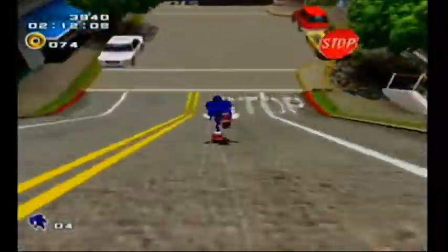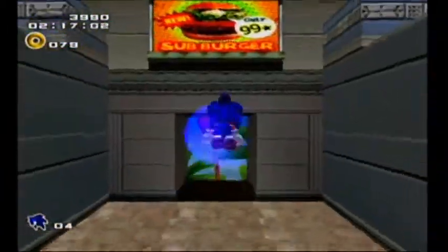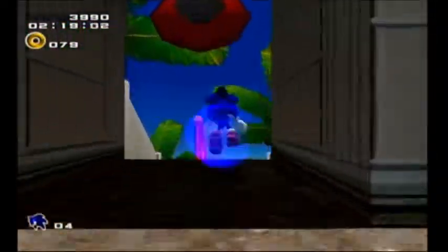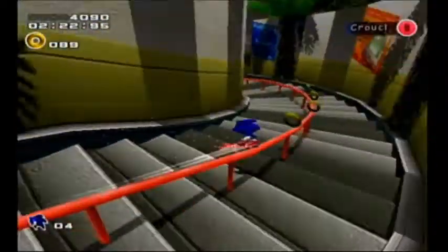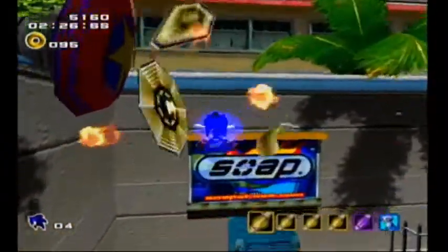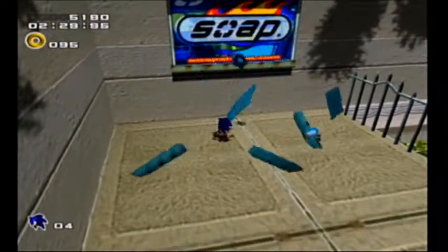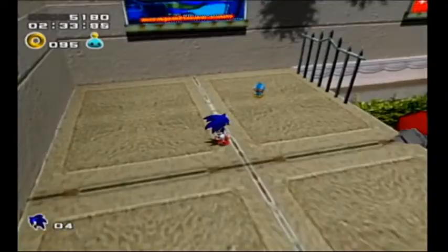We missed the super speed shoes. Oh well. On the rails, I like releasing B when going around corners to maintain speed nicely. That's a golden robot — they're worth quite a few points. Break this crate and there's a key inside. You can take that, and if you finish the level with the key, you will go to the Chao world.